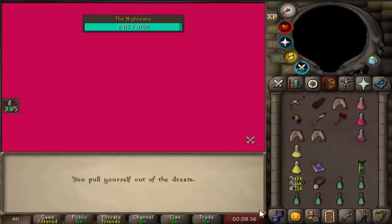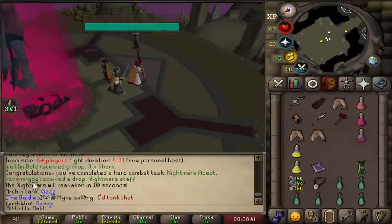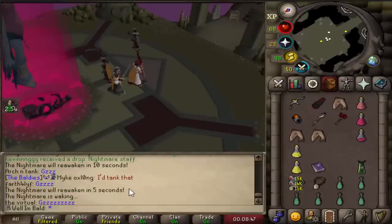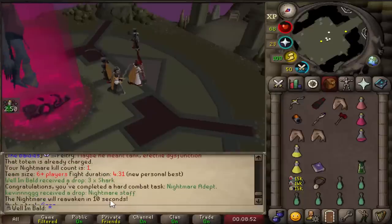Dude, what the hell? I came here for one kill to get my kill count so I could do Phosani's, and this dude pulled a Nightmare Staff. Oh my god, there's only six of us in there. I mean, just get the drop. Don't complain about RNG — just freaking get it.